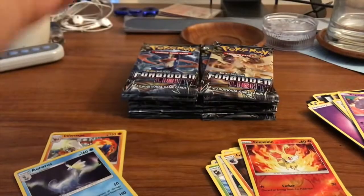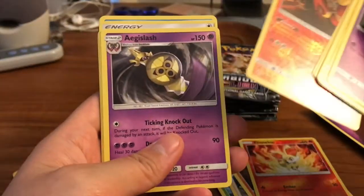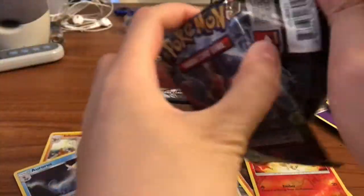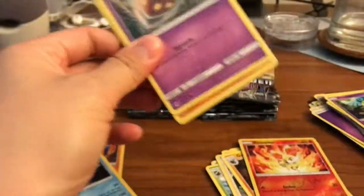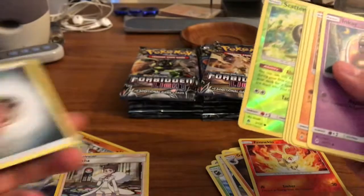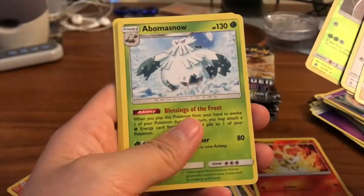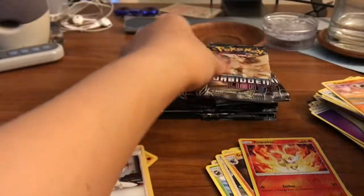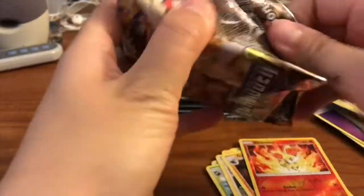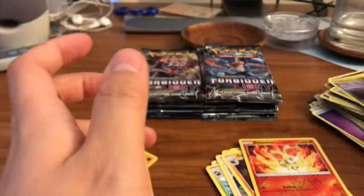I will be going ahead and giving code cards away for any Ultras that we pull. We got a Pyro Reverse and an Aegislash Regular Rare. Here is a Diantha Hollow. Very cool. So we're doing very good with the Holographics so far, guys. But I'm hoping for some craziness coming up. We have a Fur Mosa and an Abomasnow Regular Rare. We got a Hawlucha and a Pangoro Regular Rare.